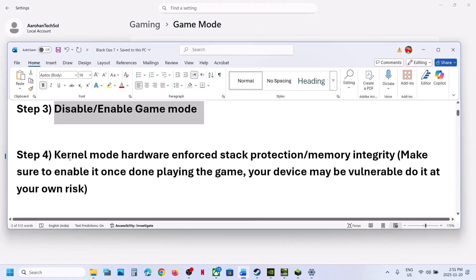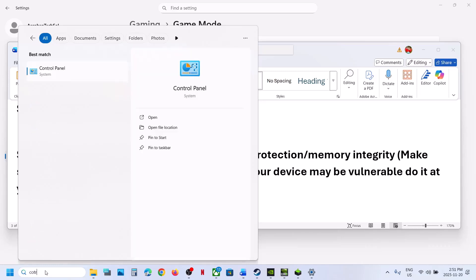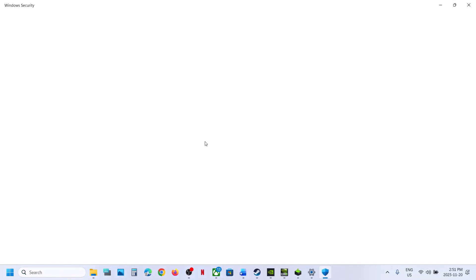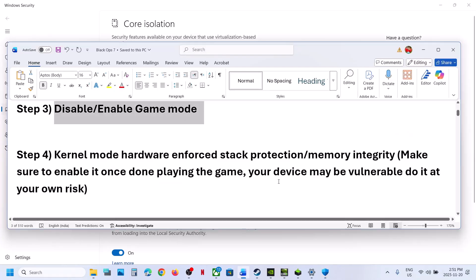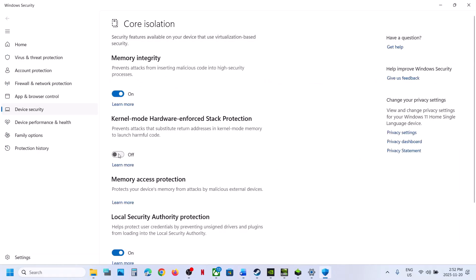Next step: type 'Core Isolation' in the Windows search box and click on Core Isolation. If Kernel Mode Hardware Protection is on, you can turn it off. Be aware that doing so may make your computer vulnerable, so do it at your own risk. Make sure to enable it again once you're done playing the game.